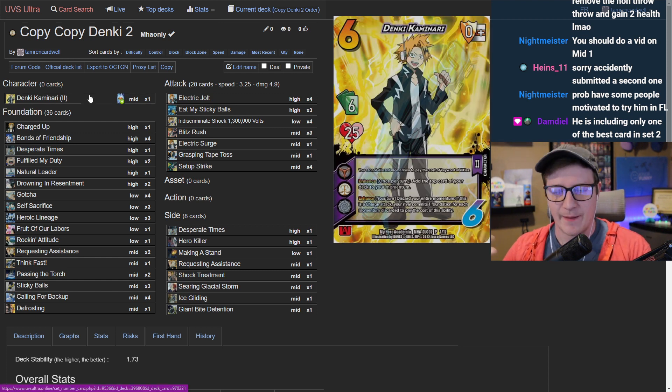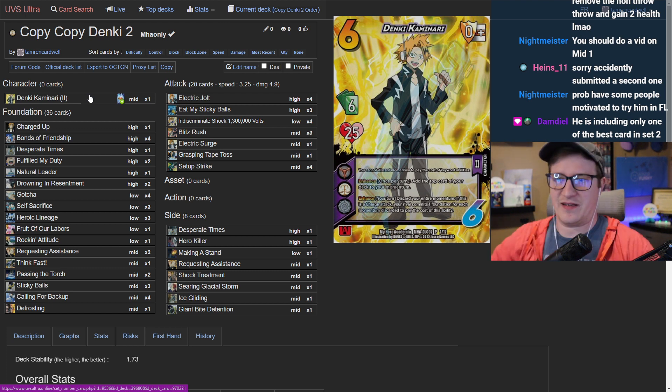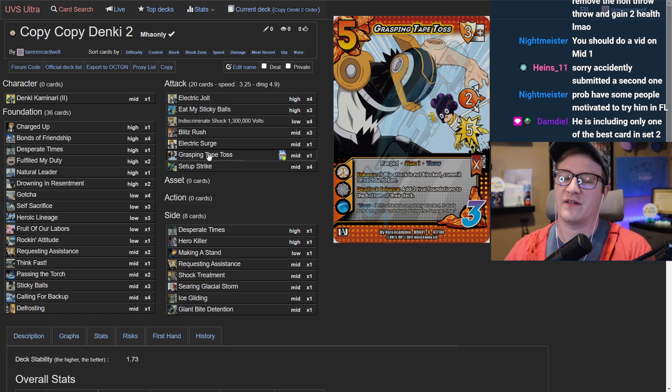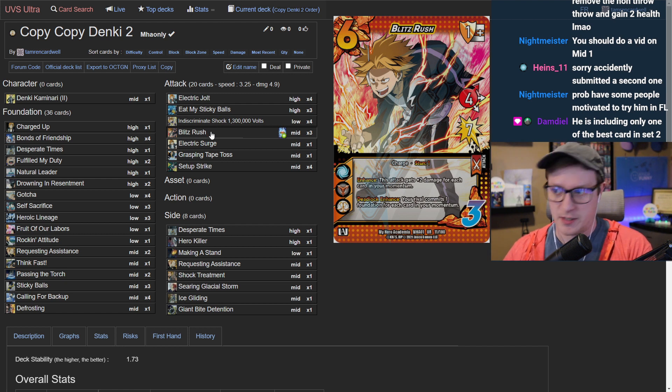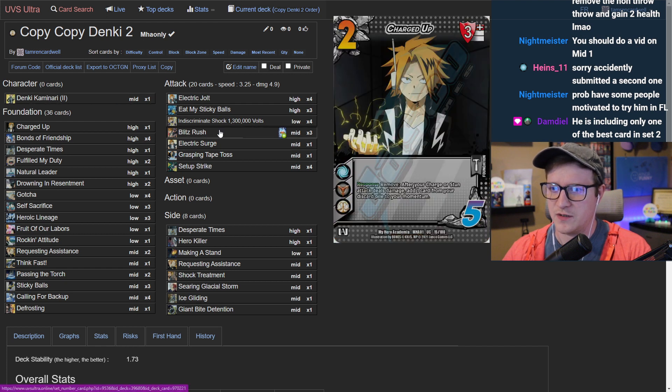The host explains why Denki is so good: you spend momentum to make attacks hit and get the momentum right back. Denki gets a free momentum every turn — that's before hitting with Jolts or Tape Tosses. A line of Tape Toss, Jolt, Denki ability generates three momentum across two attacks. That's plus six damage on Blitz Rush, making it a 13-damage move — which is as big as Stain's Slashing Whirlwind.